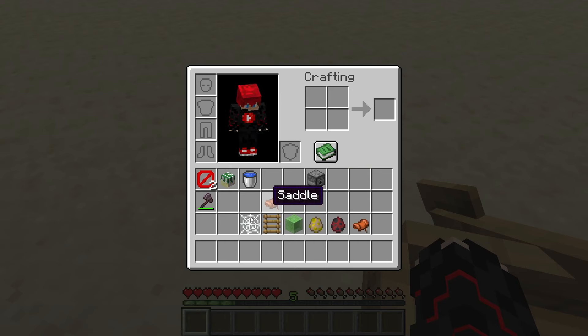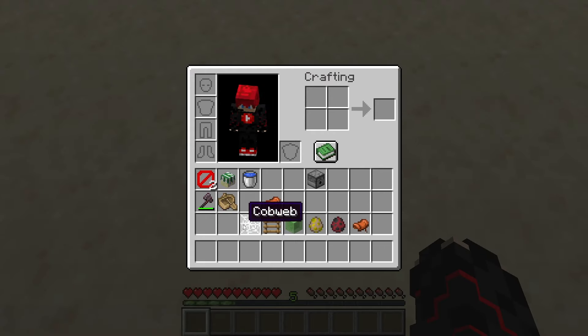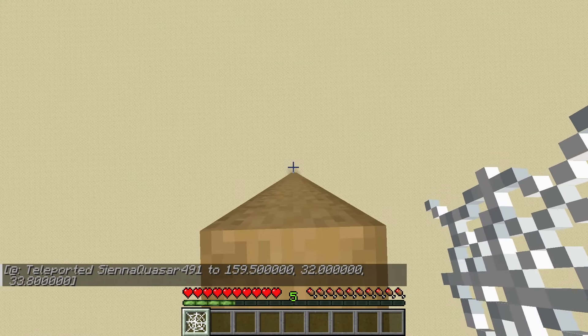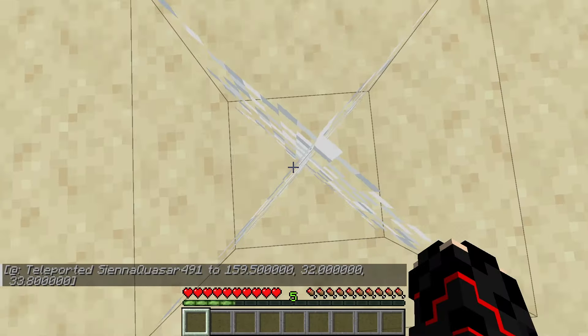The third one we will be doing is a MLG cobweb. Not used quite as much because water bucket is easier to manage, but still pretty easy. There we go.